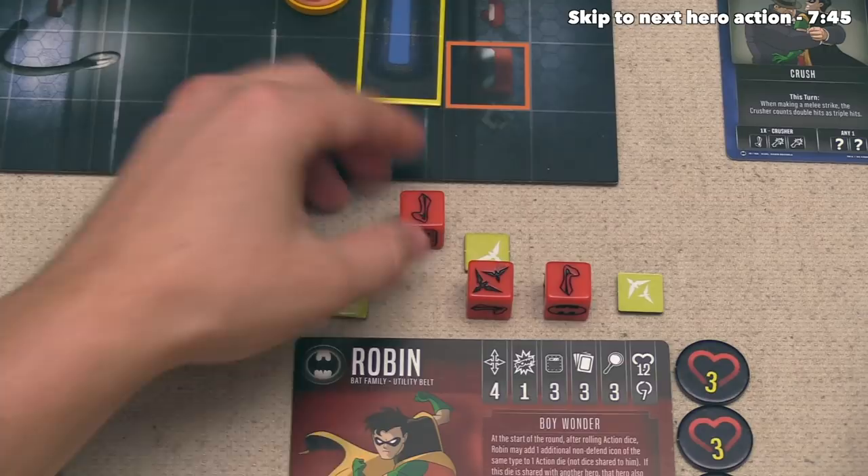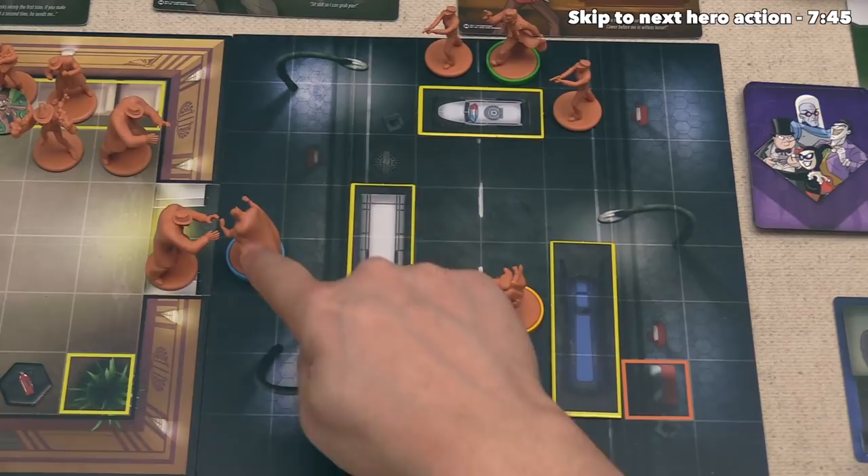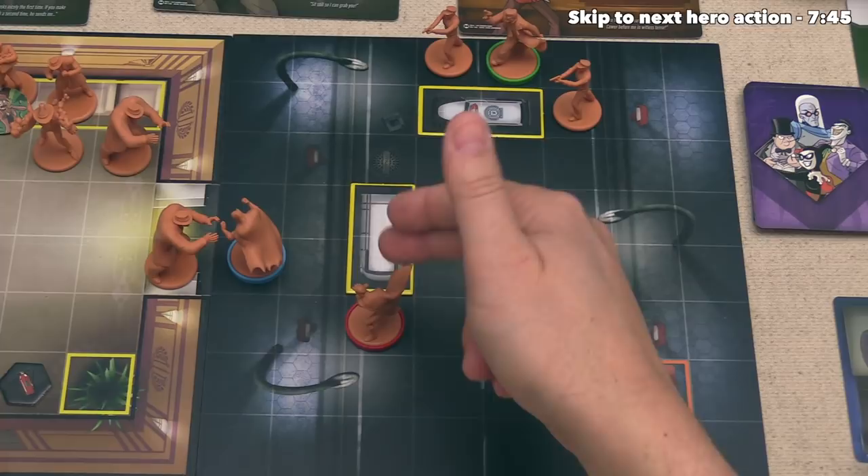Robin gets four movement points with that move icon, and with that, let's have him go one, two, three, four. Robin is now three move spaces away from this crusher right here, and it's now time for him to do ranged attacks. Every space in excess of two that the target is away from the attacker, the attack will lose one damage.